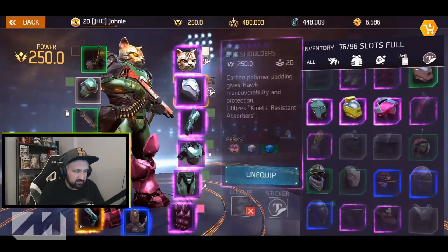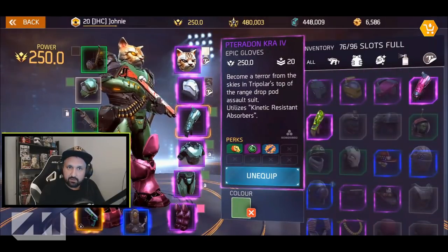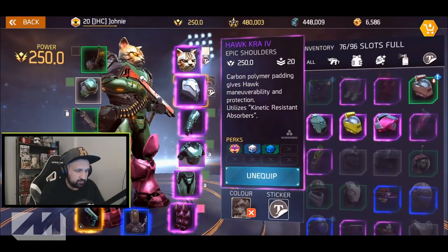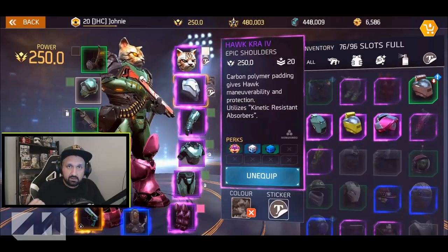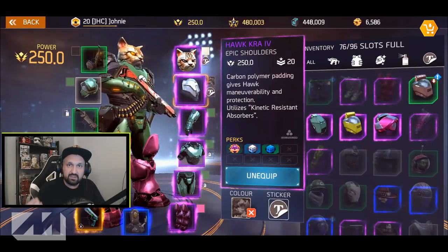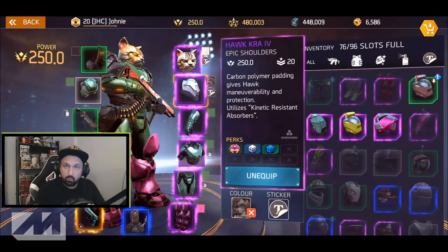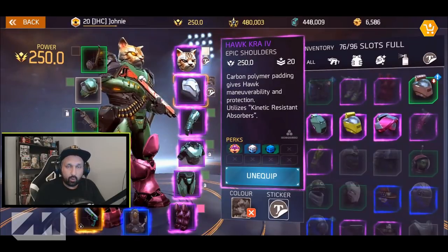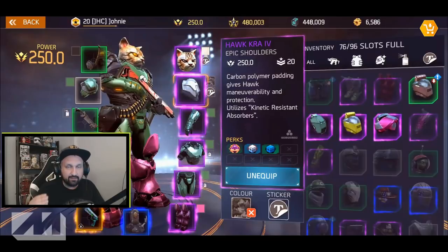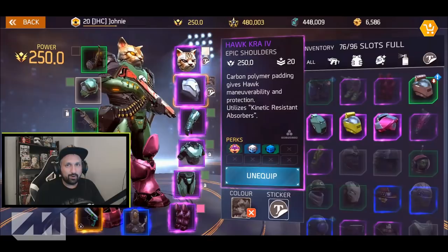When you look at your gear in Shadowgun Legends you can click on your shoulders, gloves, or anything, and you will see the name of the item or the name of the set. This one is the Pterodon set; these shoulders are from the Hawk set. Right now the set does not really matter — you can have different sets with the exact same stats or perks. The only thing that matters when you decide what to wear are the perks.